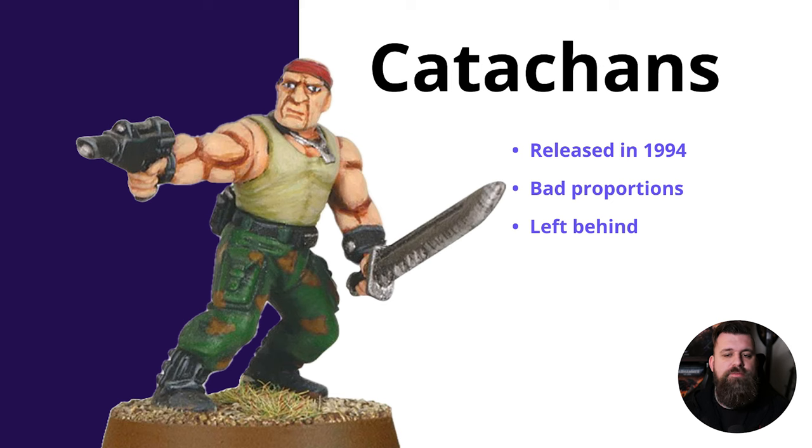We're going to look at which model ranges need updating the most, starting with the Astra Militarum — namely the Catachan Jungle Fighters. These were first released in 1994 and still have not had an update, despite a recent Astra Militarum refresh that brought new Attilan Rough Riders, new Cadians, new field batteries, and even the new Rogal Dorn tank. What we haven't seen is an update to the Catachan Jungle Fighters.